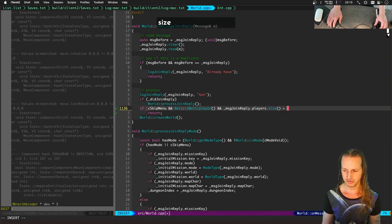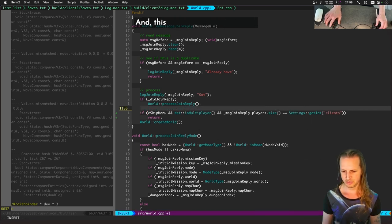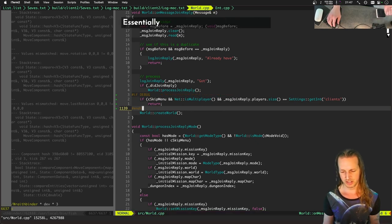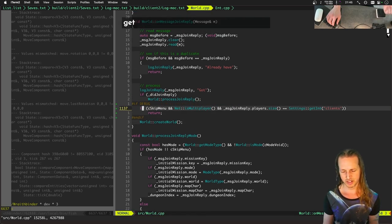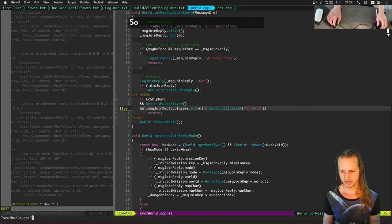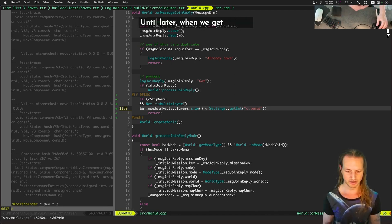We need to check the message join reply dot players dot size, and compare it against settings to get the number of clients. This code is debug-only. Essentially, when we get a join reply it's going to skip creating the world if: A) we have 'skip menu' enabled, B) we have 'net is multiplayer', and C) the number of players in our join reply is less than the number of clients we're trying to boot up in debug mode.